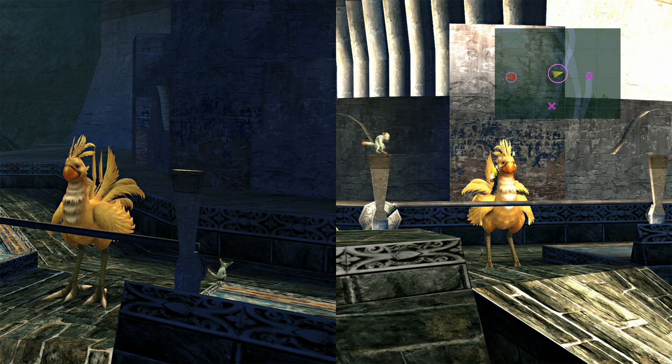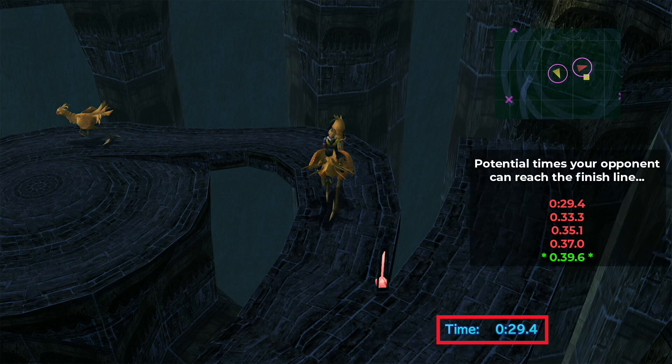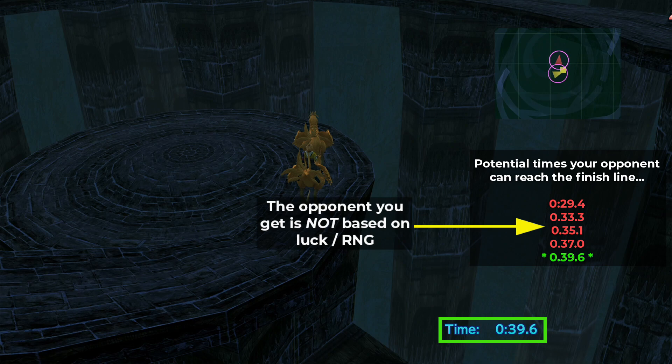Now, let's talk about the opponent, because there does seem to be some bad information online about how this works. It is certainly the case that the other Chocobo has different fixed times that it can finish the race at. The ones I noted are 29.4 seconds, 33.3 seconds, 35.1 seconds, and then when it's at its slowest, 39.6 seconds. If you've already read online guides about this event, then you may think that luck or RNG determines which of these times the opponent will finish the race at. However, that is not the case. Rather, it's your performance in the race that is the sole determining factor in your opponent's speed statistic.